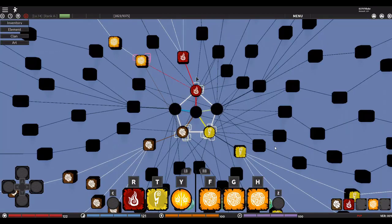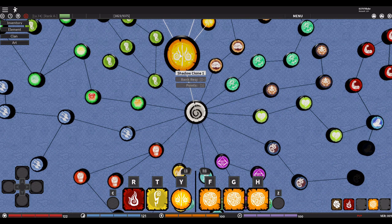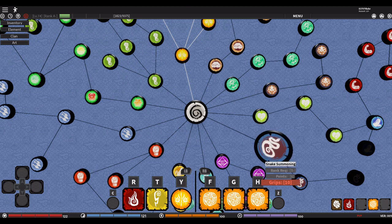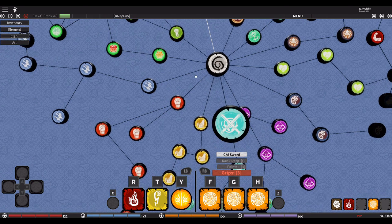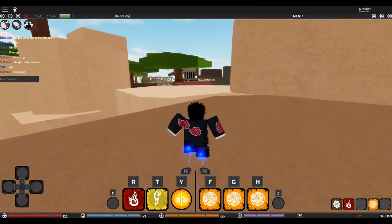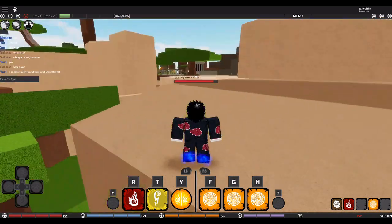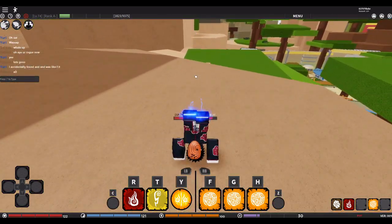I believe that's everything. Let me take a look: I got Gates, Taijutsu, Clone — you can't do Toad — Transformation, Healing, Spider. I don't think any of the summonings exist yet, I haven't seen them. Illusion, which is the Genjutsu. Chi — I don't know what that is. Sage, Boxing, and Weapon art. That's basically all of it. If I left out anything that is actually in the game, please let me know. Sages are not in the game. Anyways, that's all for this really long video — like and sub and see you all in my next post. Hope everybody out there is getting a lot of grips now.